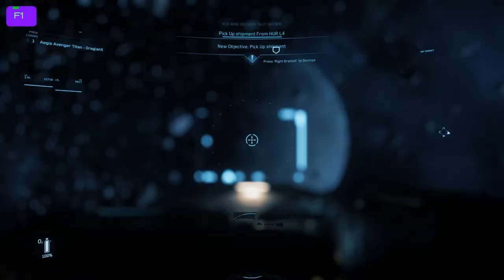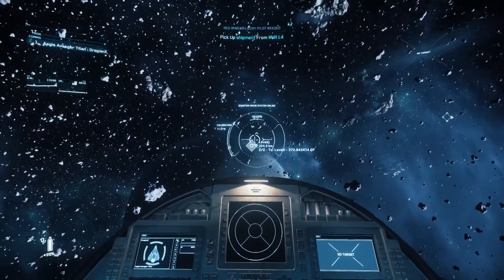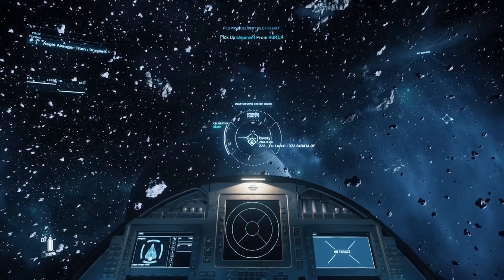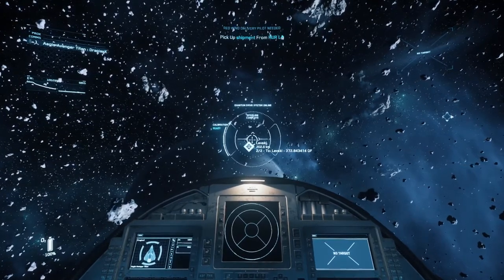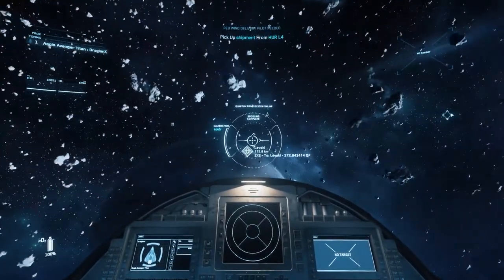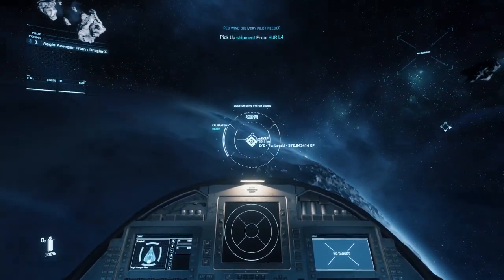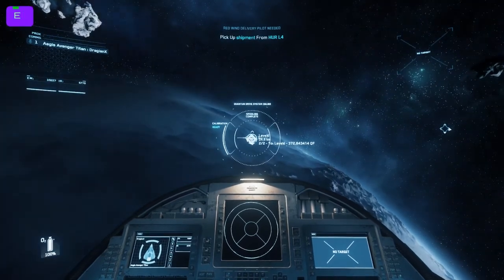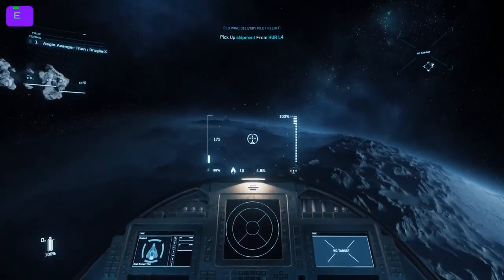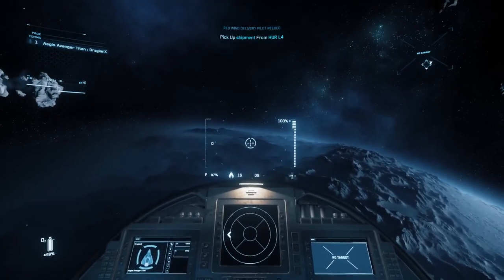I close this out and start my quantum travel to my second destination. I need to go land and refuel before getting going on this mission. We've got a pretty short jump and we're going to come into a spaceport called Levski — this is on the planetoid of Delamar. Once I jump in, I accelerate down through afterburner by holding down W and using my general flight keys. However, sometimes it's hard to find a base across a planetoid.